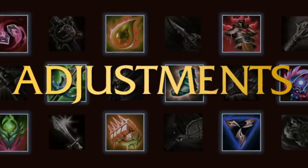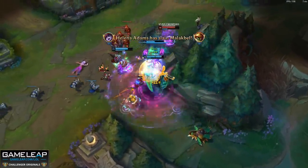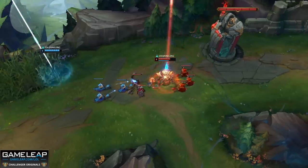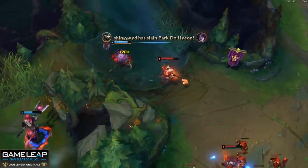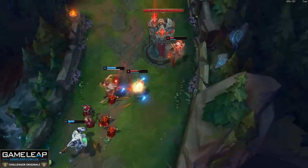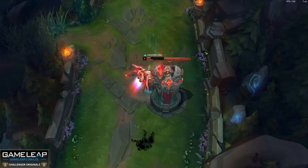Now for the item adjustments — and more often than not these usually mean buffs. There are three changes to talk about, two of which are to mythic items. Let's start with the summoner spell adjustment: Teleport is getting adjusted in patch 11.6. TP is for sure one of the most popular summoner spells for solo laners and one of the most influential, giving you map presence and keeping you in a game against a counter pick. It's interesting that this is getting changed, so make sure you're here for tomorrow's video when we reveal exactly what the TP change is.